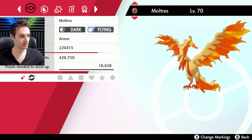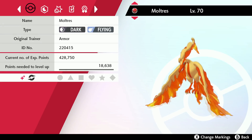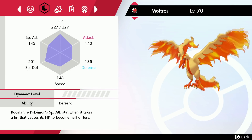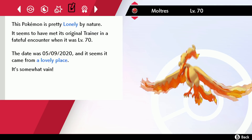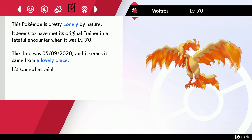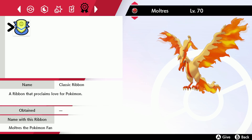Let's check summary and see it. It's Armor — interesting because the Zapdos was Wild, this one's Armor. It has Attack up, Defense down — it's Berserk. Moves are Fiery Wrath, Hurricane, Sucker Punch, and Nasty Plot. It's Lonely nature, and it's at a lovely level. It's Moltres level 70 in a Cherish Ball. It's somewhat vain and it's got the classic ribbon. That's our Moltres!